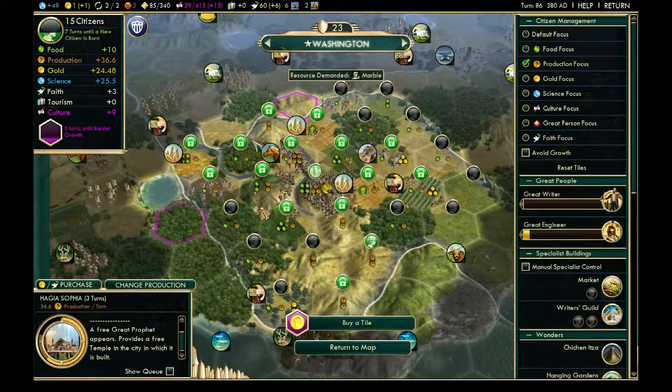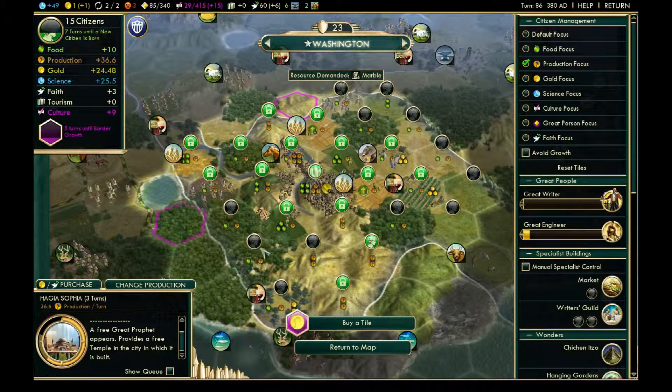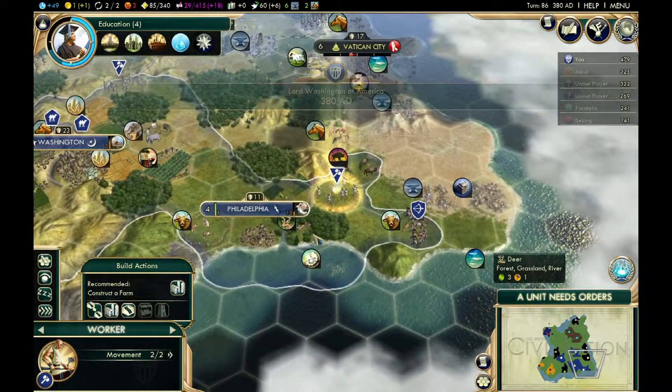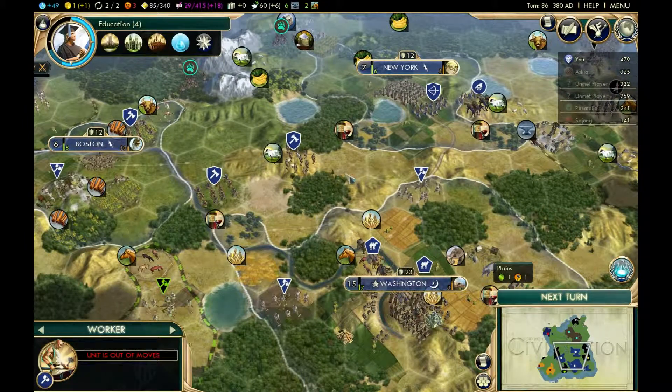I've kind of run out of useful tiles to work at this point — there's nothing but generic forest, unimproved plains not even next to a river. So with this citizen I'm going to pop him in the Writer's Guild to increase culture. I could use a workboat on this pearl for some more happiness. But I'm going to cut the video here. We'll continue next time through the Medieval Era, hopefully into the Renaissance, and just generally push forward. Hope you enjoyed it — see you next time.